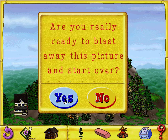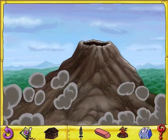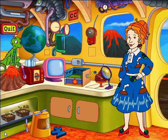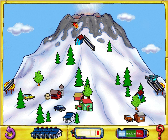Are you really ready to blast away this picture? Welcome to Operation Rescue. Your challenge is to save this town by guiding the lava flow around the buildings and safely down the mountain. You can move the lava flows by carefully placing concrete blocks. Click to choose the kind of block you want on the side of the screen, then click to place it in front of the lava. Hurry, there's no time to lose!